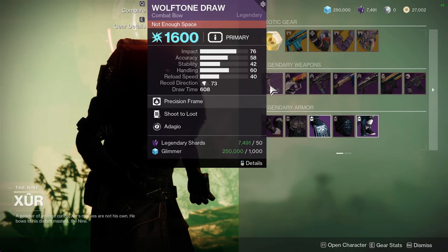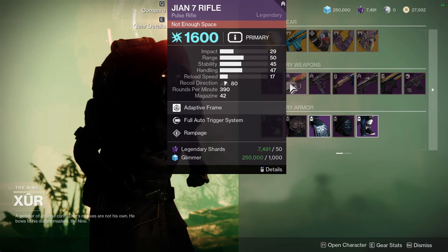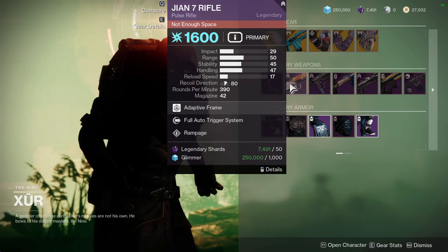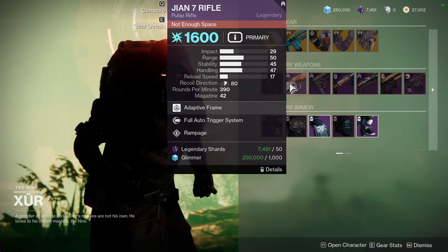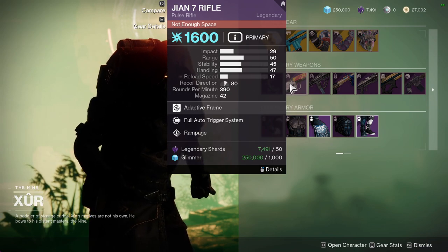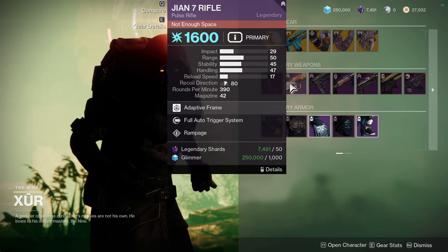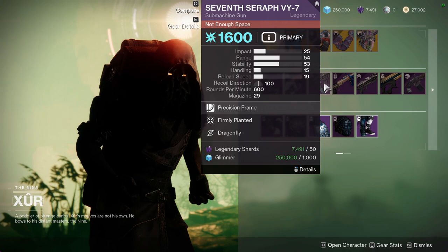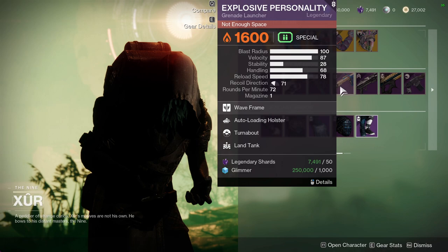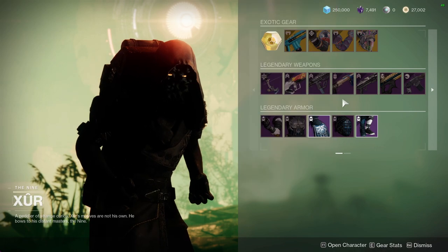As for the weapons, we have Wolf Tone Draw with Shoot to Loot and Vorago. We have GN7 Rifle with Fully Auto and Rampage — Fully Auto really should be taken out of the game because it's not a relevant perk; everyone already has Fully Auto by default since you can turn it on in the options. Seven Seraph with Firmly Planted and Dragonfly — I'm going to ignore that. Explosive Personality with Auto Loading and Turnabout — I'm going to ignore that one as well.